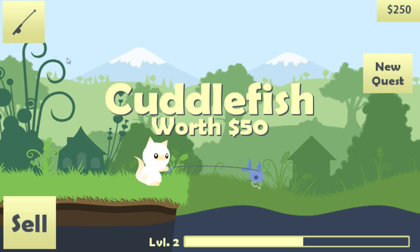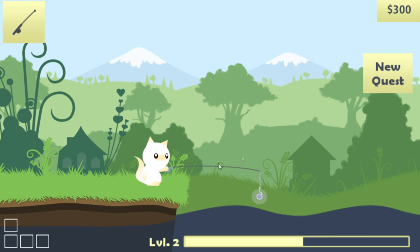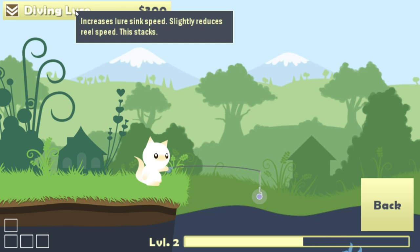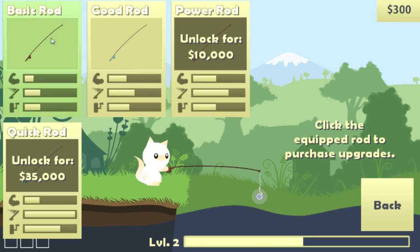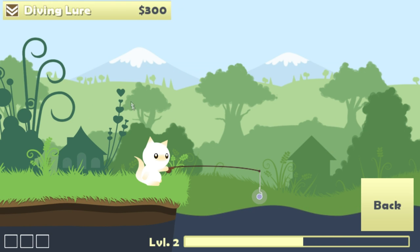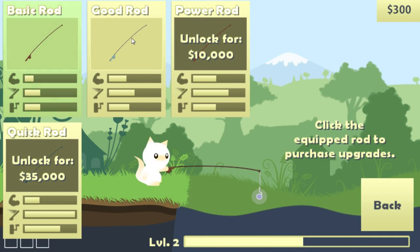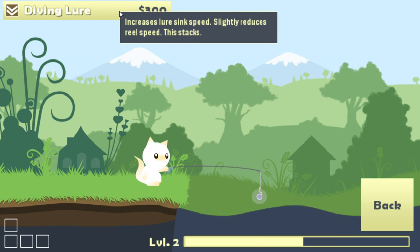Cool, we got an achievement down in the corner — I'm doing good! Buying this unlocked another rod to be shown — a quick rod. I'm assuming I always use the better rod though. Let's sell the fish we got. Oh, upgrade slots! Diving lure — I didn't even mean to do that. The diving lure increases the sink speed and slightly reduces the reel speed.